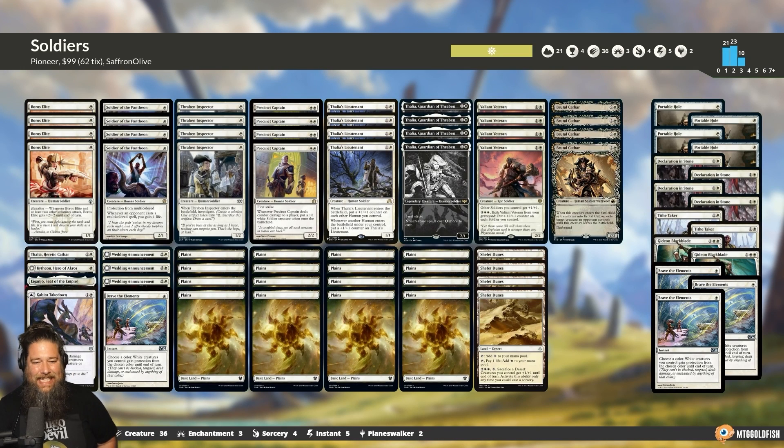Hello everyone, it's Seth, probably better known as Saffradale, and it's time for another edition of Budget Magic. This week we're continuing our quest to play all the new lords from Dominaria United. We've played three so far. Today we get to number four, which is Valiant Veteran in Mono White Pioneer Budget Soldier Tribal.